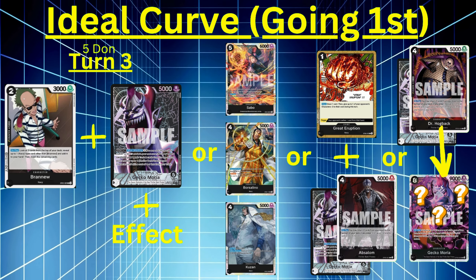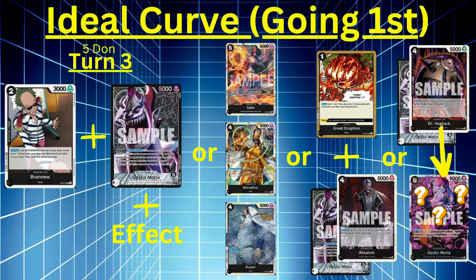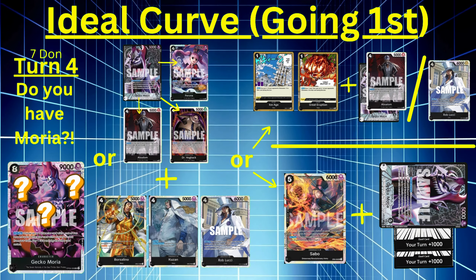If you don't have Moria in hand at all, start thinking about using Hogback's effect to pull Moria from your trash. If it's not in your trash, try to mill more cards to build up that trash and hopefully hit Moria. Turn four, seven Don — it's very important to get him. If he's in your trash, use Moria's leader effect to cheat out Hogback to get big Moria from your grave. If you don't have that option, you could use Moria's leader effect to play out Absalom, Perona, or another card and then hard cast something from your hand like Borsalino, Kuzan, or Rob Lucci.